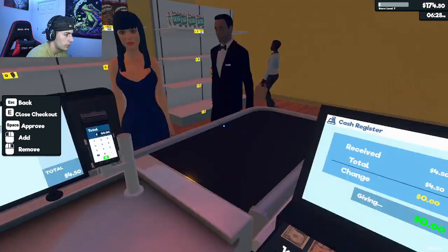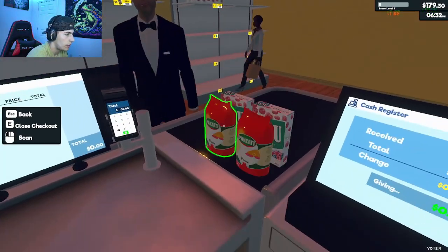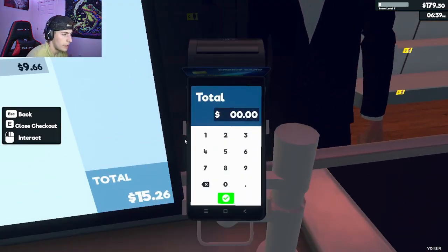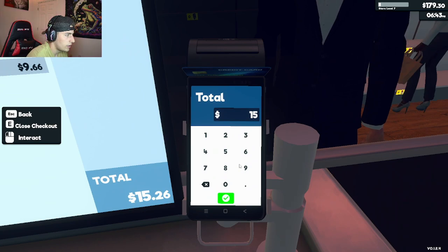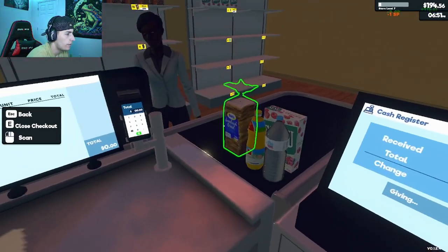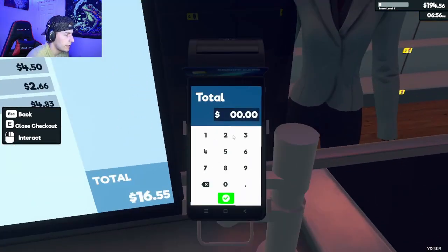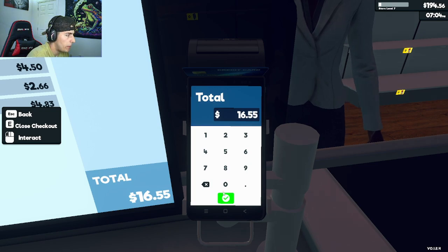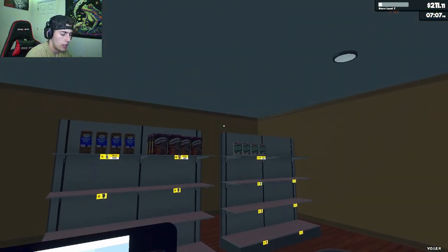Cash you out. Give me some cash. $4.50 — cash you out. Perfect. I love this perfect change business I'm getting going right now. $15.26. There you go, sir, have a good one. And $16.55. Alright, perfect.